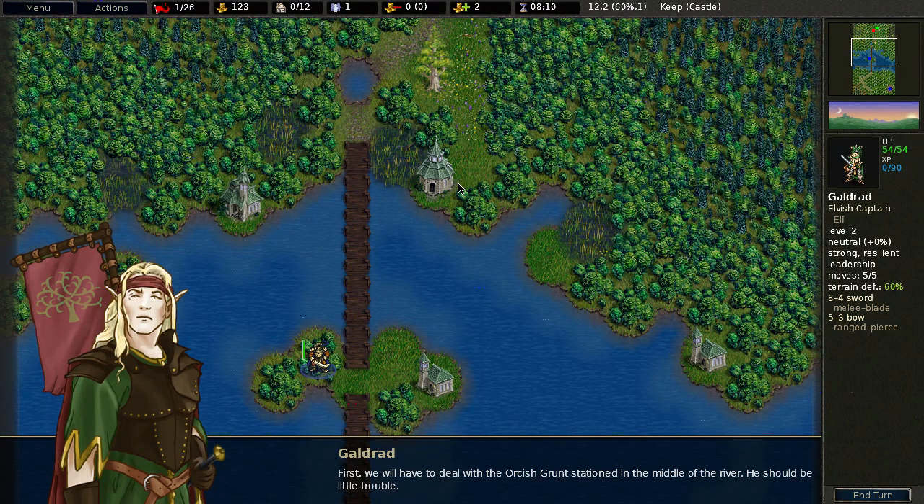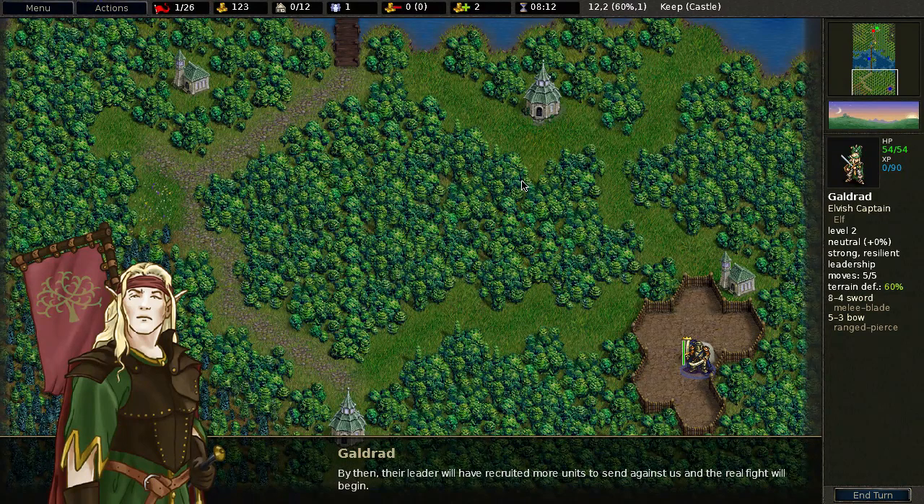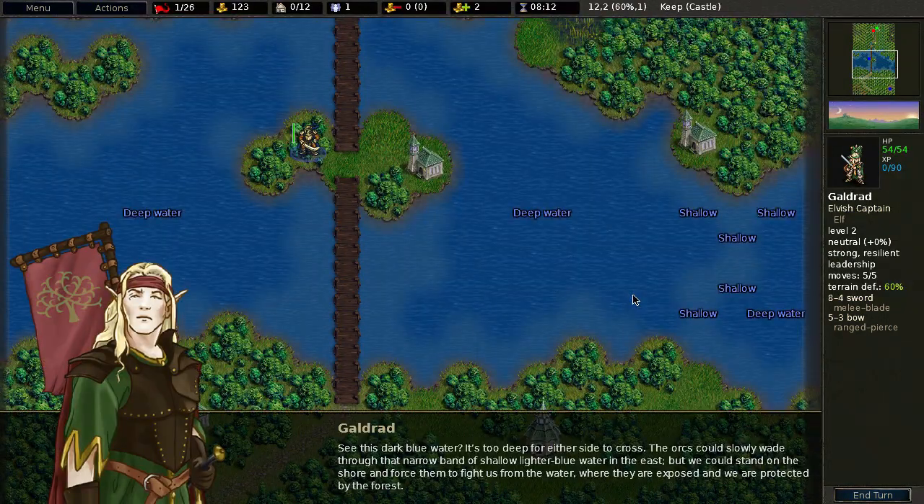First we will have to deal with Grantstation in the middle of the river — he should be a little trouble. A very meager voice for Galtrad the captain, who has very good leadership. By then the enemy leader will have recruited more units to send against us and the real fight will begin. Do you see this dark blue water?